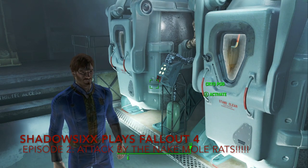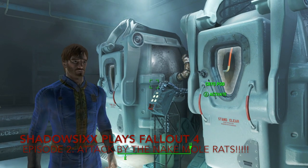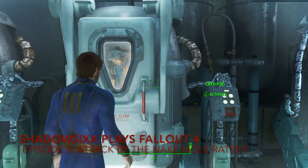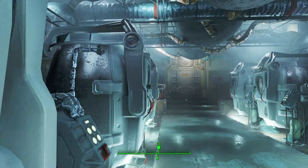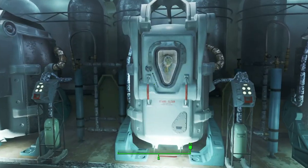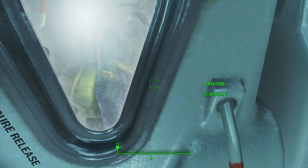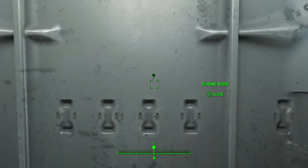So just as a recap, in case you missed the first video or just were bored with it: the big kaboom went off upstairs, and we came down here, and some a-hole shot my wife and took my baby. Apparently now the whole facility's in panic, and all these people are either really frozen or dead. Not sure which. So we're going to follow the waypoint and try to get the hell out of here.